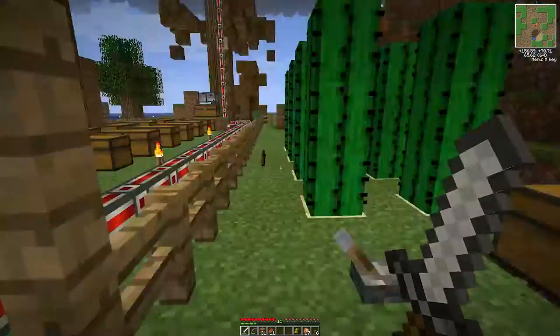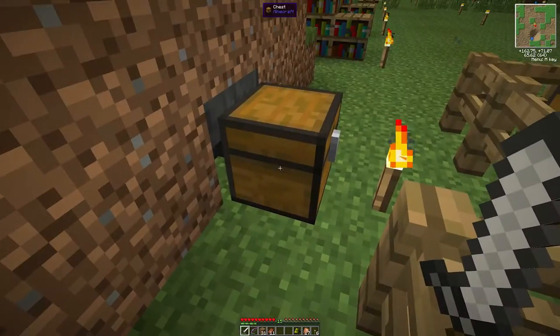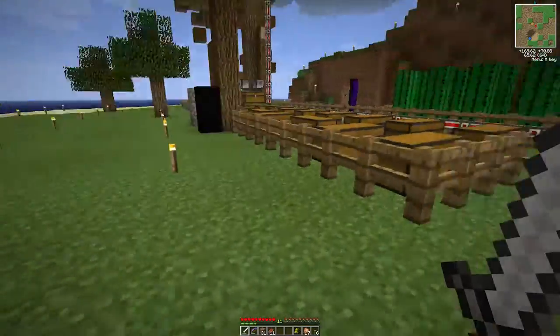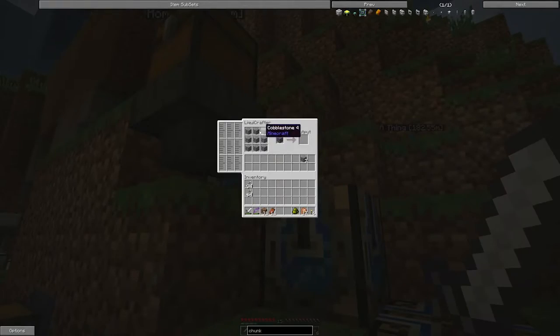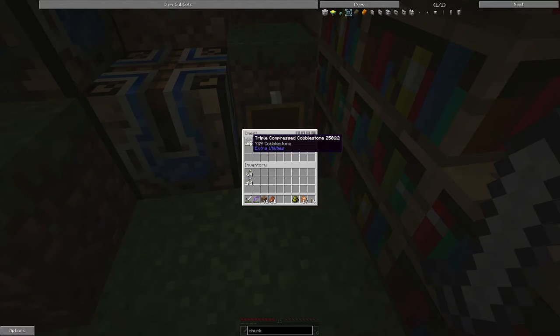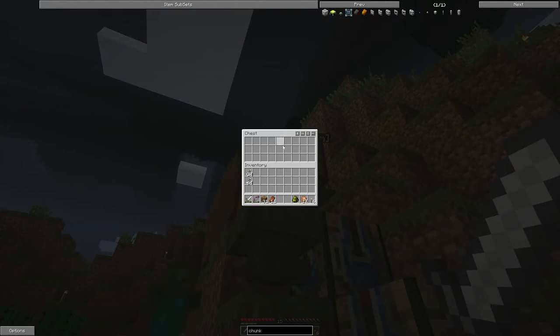Let me show you what I have set up here. This little hunk of dirt with a chest in front of it has a whole bunch of chickens in it — so I've got an egg generator here. This is a little clock I made with a bunch of Liquid Crafters: we take cobblestone and turn it into compressed cobblestone, then double compressed cobblestone, then triple compressed cobblestone. I just have to put a ton of cobblestone in there and it takes care of it.